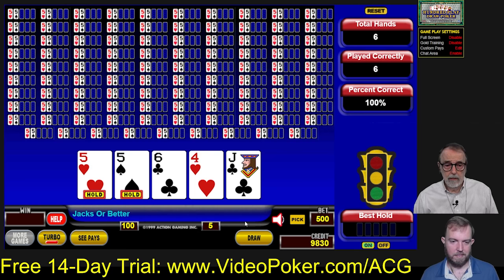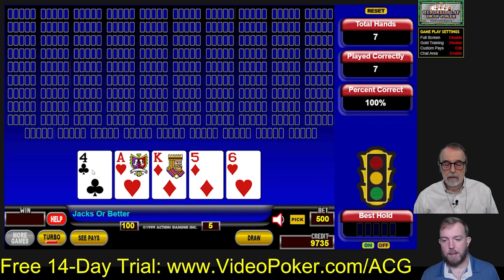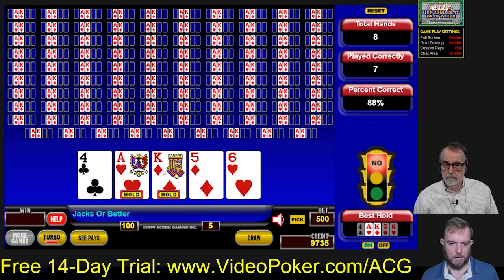Now I'm going to play this hand wrong just so you guys can see what the training tool does. We're going to hold just the ace here. And you see it says no — it is shaming us for being wrong. It says down here that ace-king is the correct play.